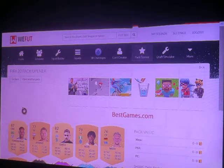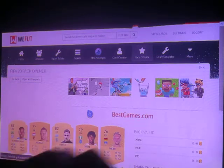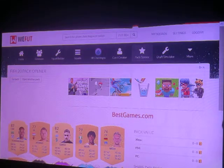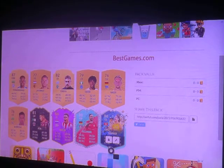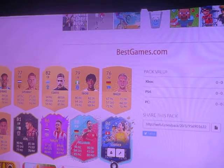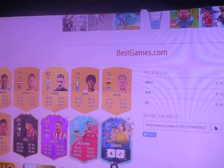I've already opened a few packs for FIFA football and down there it says XX Station PC 0 coins. I got that today. I'm zooming in a bit so that you can see what I get.